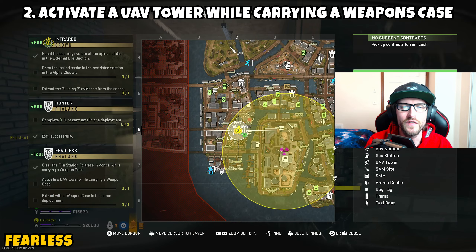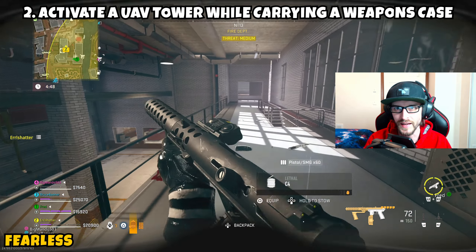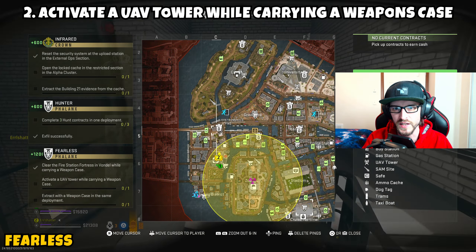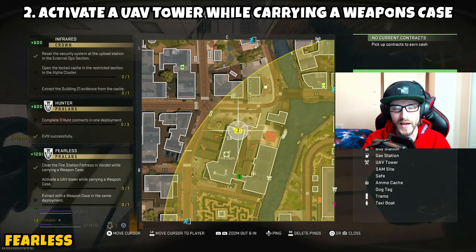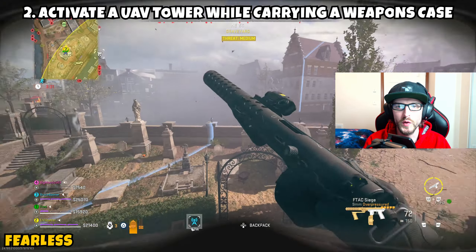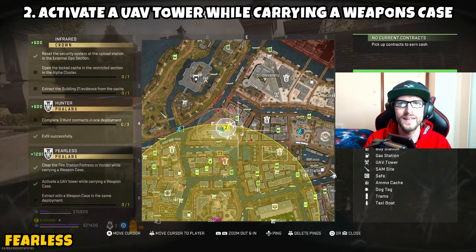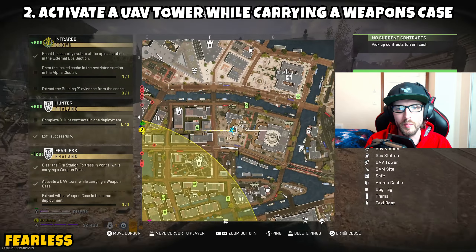Part 2 asks us to activate a UAV tower while carrying the weapons case. You could do this before Part 1 if there's a UAV tower directly next to the Fire Department or in the near vicinity. For me, I went to a UAV tower close to the exfil zone we were heading to, as we were running from the gas to make it out alive. Go to a UAV tower while carrying the weapons case, activate it, and upon activation, Part 2 is complete.